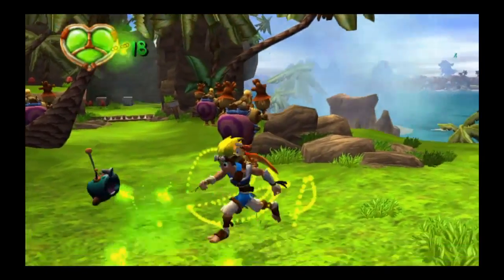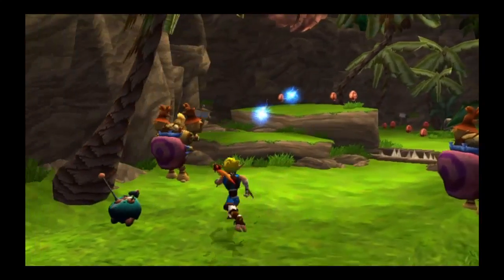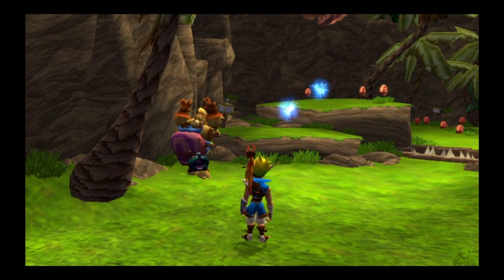That last Scout Flag had a power cell! I'll bet if you collect all seven in each area, you can find even more power cells!